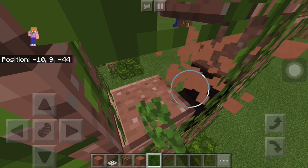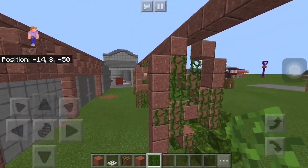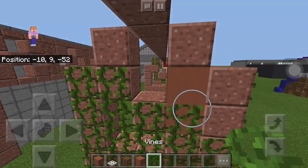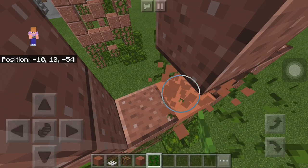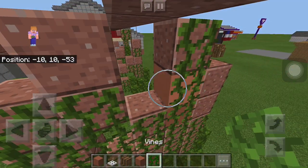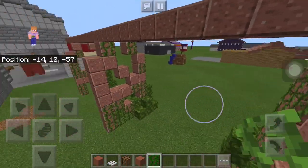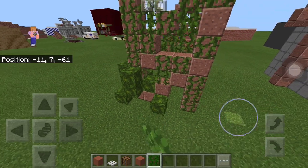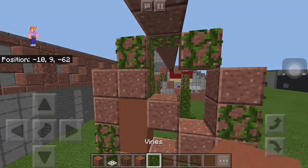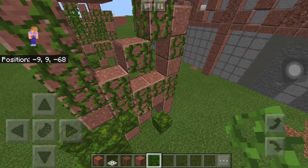Starting off, I'm going to be placing those blocks there and putting the vines. You don't have to do it exactly how I'm doing it — I just suggest placing vines everywhere on this but still leaving some gaps in between. Make sure there's a vine at the top before you do that, so it will stay like that.